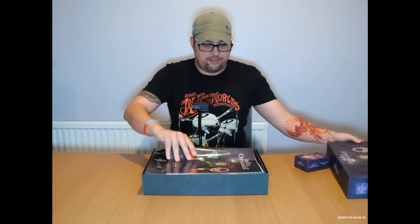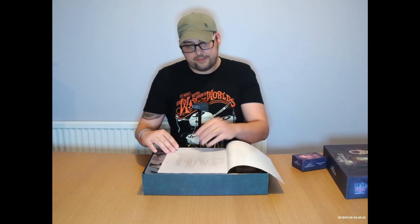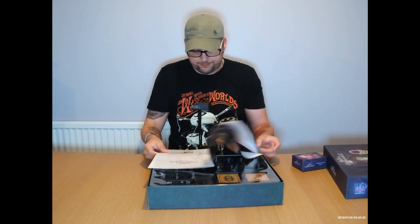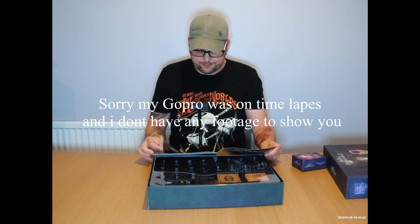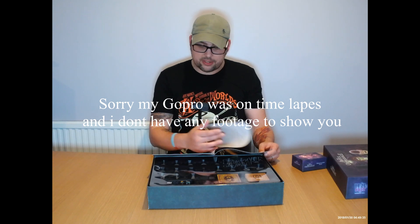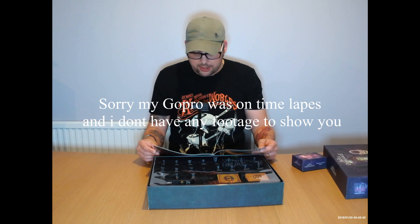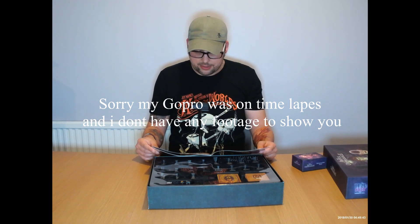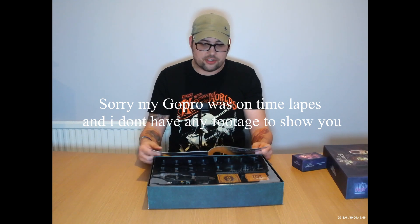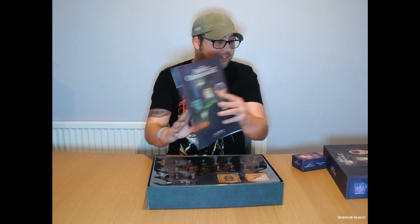Inside the Awful Orphanage box, you have your rulebook that has a lot of lore inside it. There's just lots of stories and extra bits — it just adds so much lore to the game. There's just so much to this book.